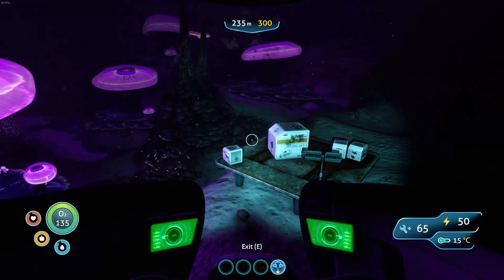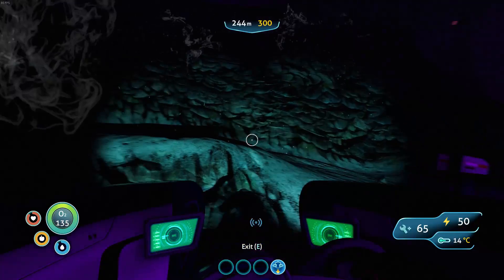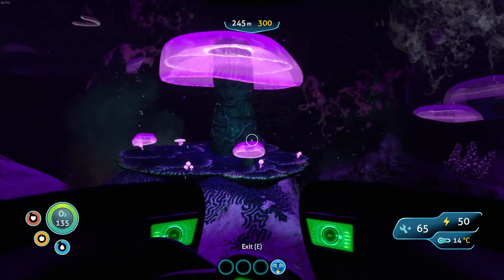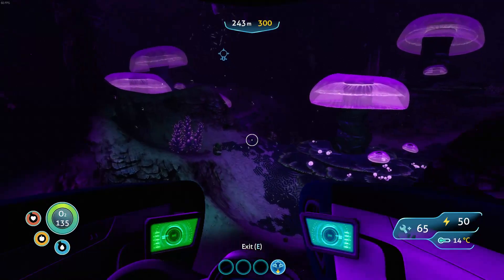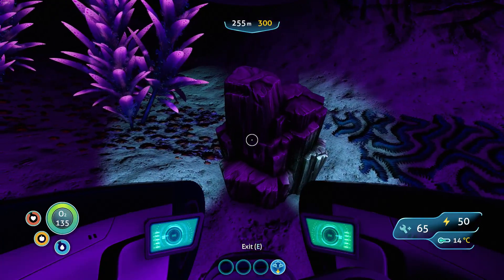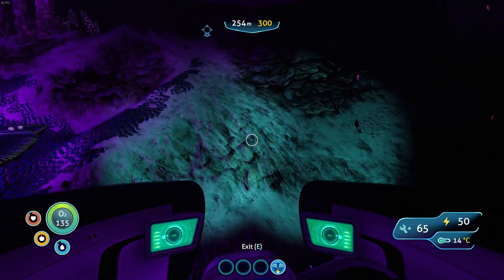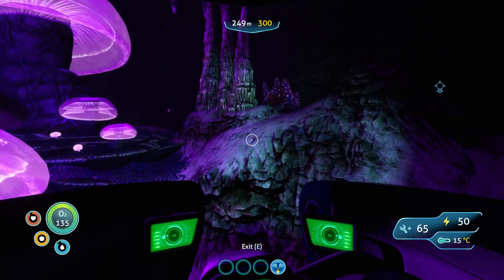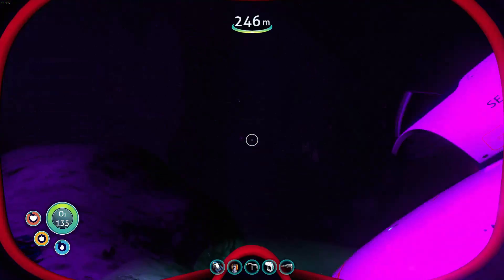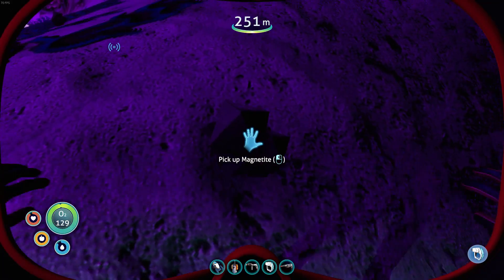There was a PDA on one of these things that led me to the Degasi Habitat. I don't see the beacon anymore — oh, there it is — Degasi Habitat. We'll go over there in a minute and check that out. There are some big blocks of ore, but you need the prawn suit with the drill arm to harvest these. I don't have that yet, but you can get malachite, diamonds, and — I think it's magnetite, that's what it is. These are shale outcrops and they're all over the place.